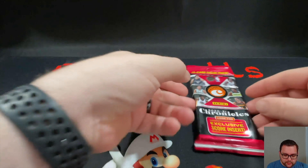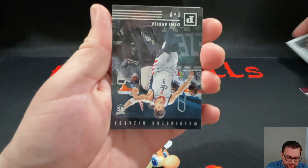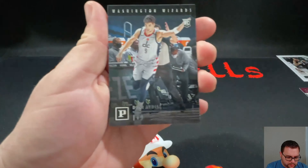So starting us off will be Trey. Right behind him is going to be Okoro, and that's going to be Prestige. Wendell's favorite pack. More base Chronicles is going to have Pascal. Penny Threads of Kyrie. Denny, another rookie. There's a Luminance Anthony Edwards, so it's a pretty nice hit.